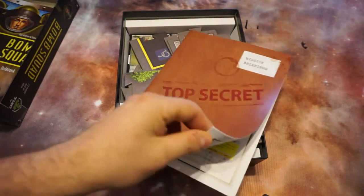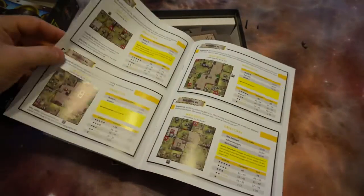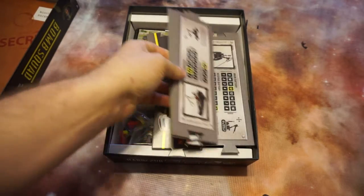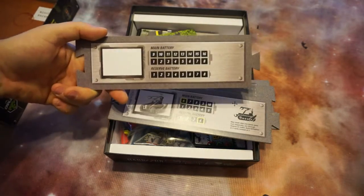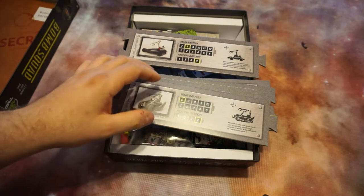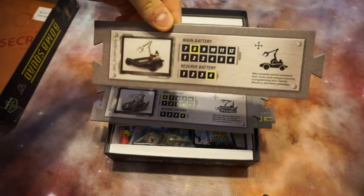Then you have your mission briefings packet, which is going to show you all the different ways to set up your scenarios — which is cool because there are several different ones in here. Then you're going to have your robots. You have various robots that you can play with, and they have a main battery level and a reserve battery level; some of them have a special ability.